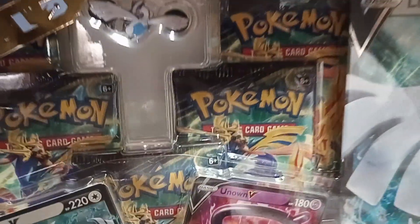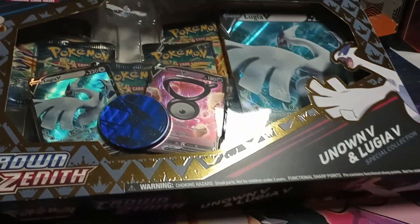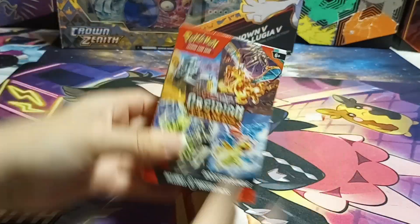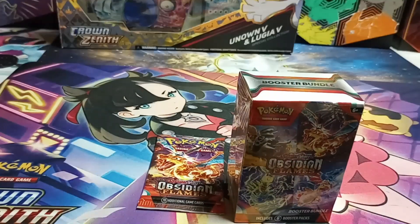Hello friends! We went to GameStop. We found a sea beast — screaming bird, he's the lord of the ocean. Also some obsidian flames, which hasn't been too kind to us lately, and just a loose pack. We're gonna try again.